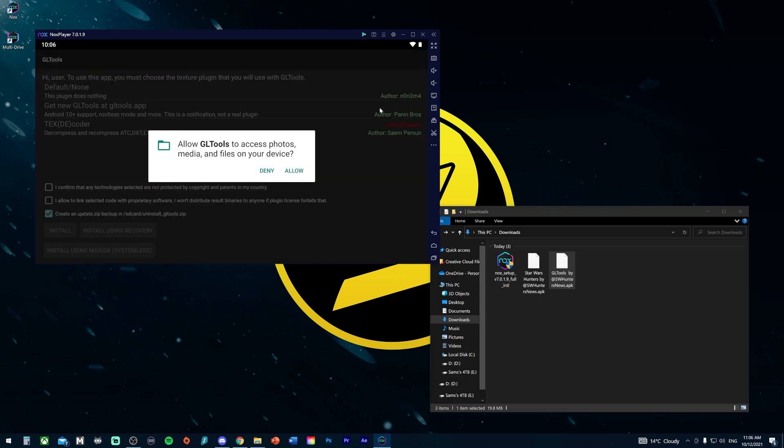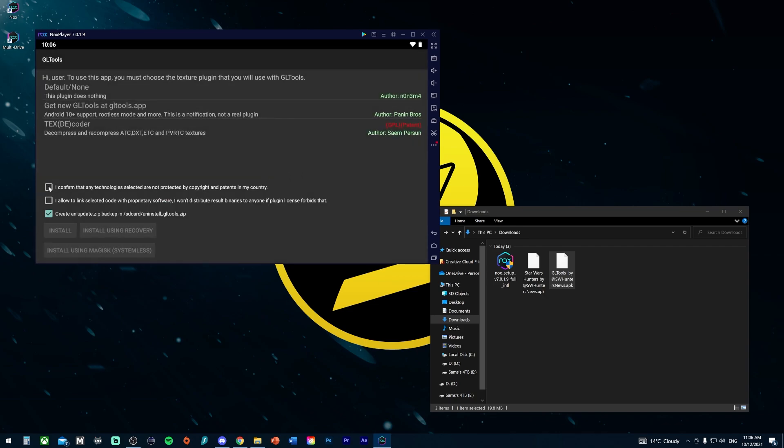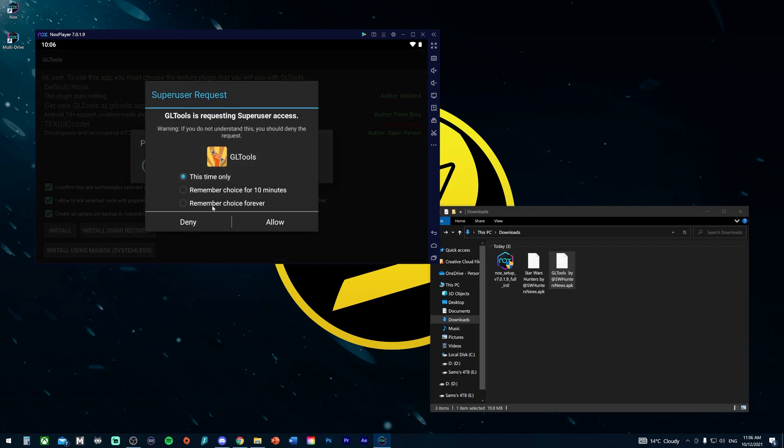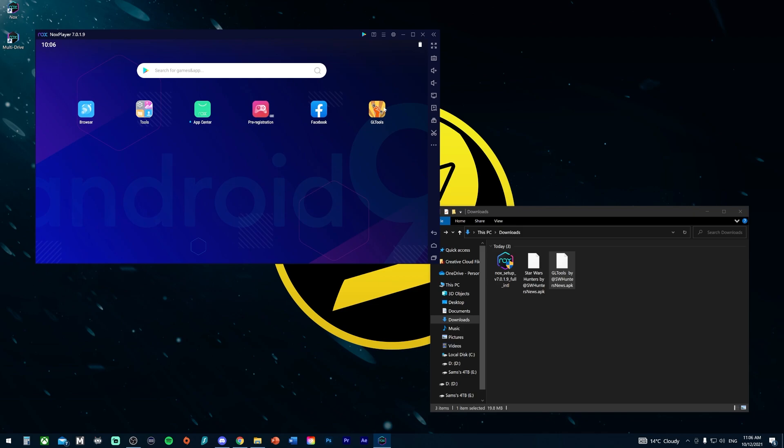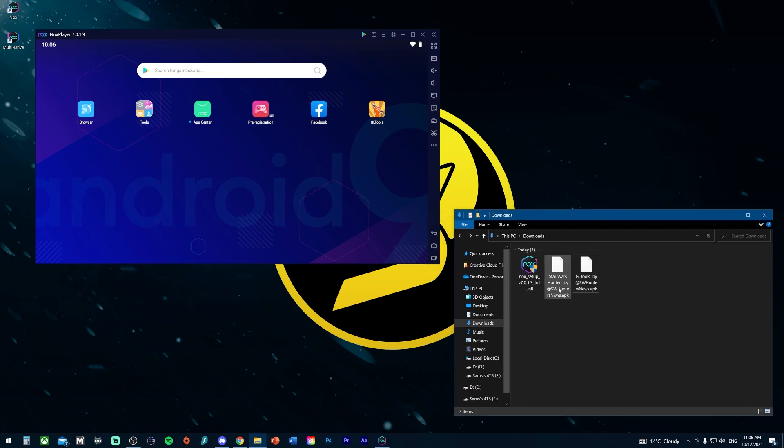Once GL Tools is downloaded, open it and allow it to access your files. Click 'I confirm' on both prompts, then click Install. After that, click 'Remember choice forever' and then Allow — that'll start the installation and grant the GL Tools the permissions it needs. Next, head back to the downloads folder and drag the Star Wars Hunters file onto your emulator to install the game.